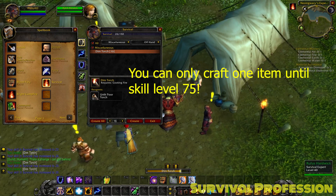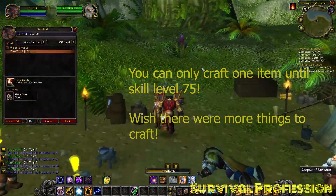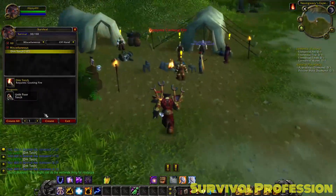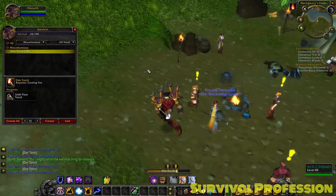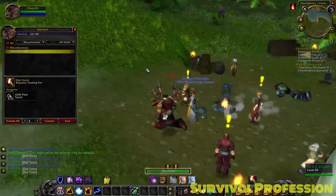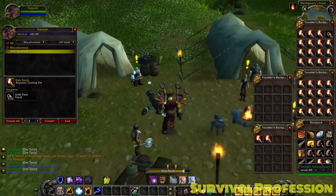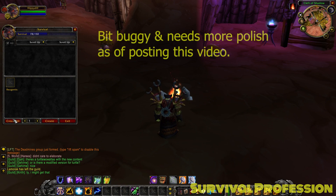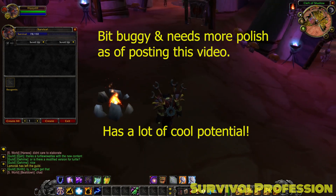I honestly would have liked to see a few more items to craft when you first get the profession — that way it's a bit more interesting. After creating a bunch of bright campfires while running around, I had finally reached my goal. However, whenever I opened the survival window to try and craft a tent, the profession window would bug out on me and not let me craft it. Eventually, after many bright campfires, I finally got to level 75, picked up the pattern to make a tent, and unfortunately the whole survival window became bugged and I wasn't able to craft the tents. Even relogging multiple times didn't fix it. So it's clear the survival profession is really cool and heading in the right direction, but it's unpolished and could use some work.